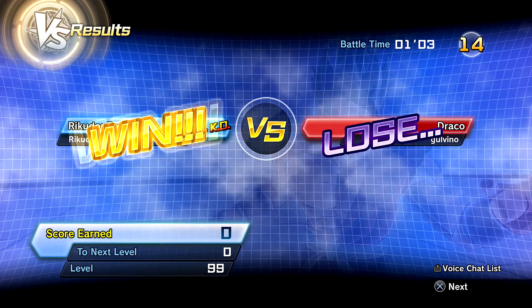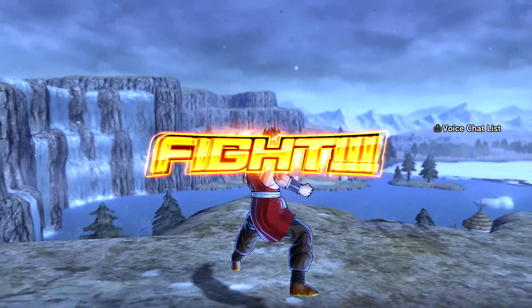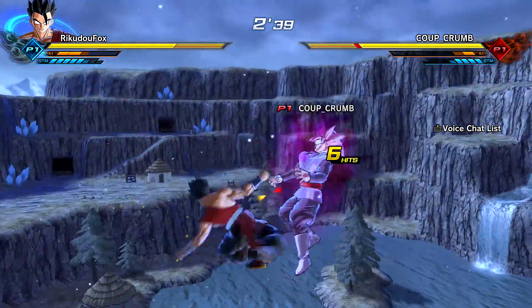We got Rose Goku Black next. We fought an Ultra Instinct character, we fought a full power Super Sand, now we're fighting a Rose Super Sand — the sand avatar is just fighting a whole bunch of great cast characters today. This is the water map, of course I have to try to finish this off with my water attack.